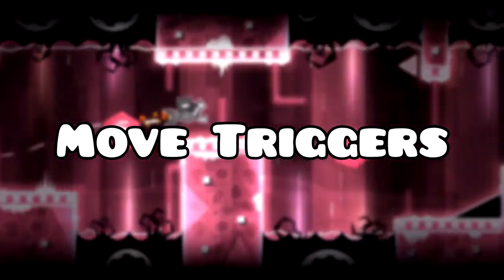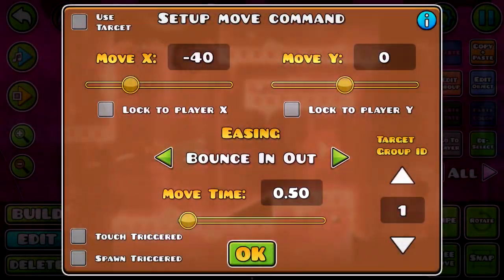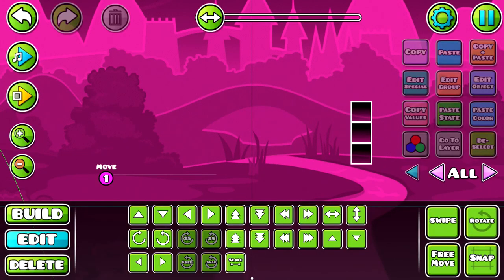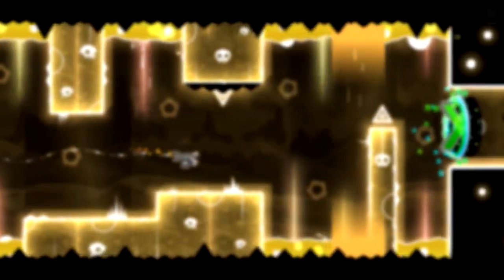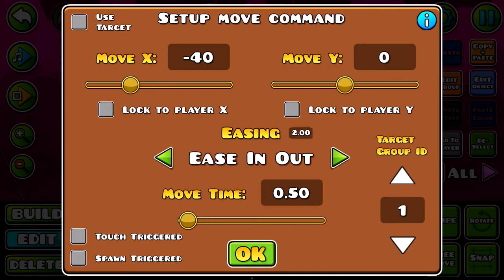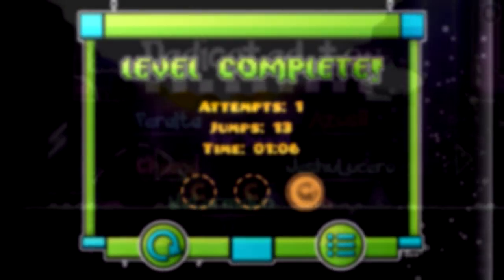When using move triggers, the ease option is almost essential for anything the player can see. Some eases are better than others, such as exponential in and out compared to back in and out. It's a really good idea to use easing when moving objects on screen that the player can see, such as gameplay or effects, as move triggers without any easing look ugly and wrong. When using no easing, the movement is very rough and doesn't look good. But when using ease in and ease out, it's a very smooth and nice-looking movement that can really enhance the design and flow of a level.